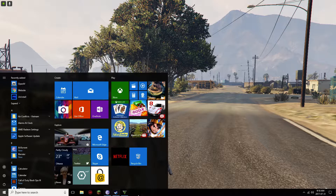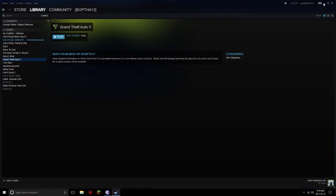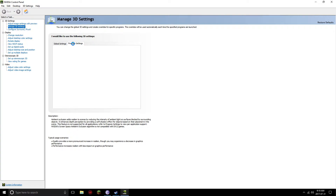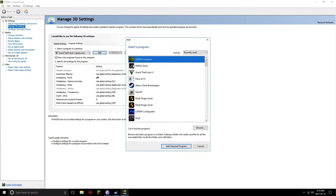All you guys have to do is go to your desktop, close down GTA, and open the NVIDIA Control Panel. You're going to want to go to Manage 3D Settings, then go to Program Settings and add GTA 5. Press Add and GTA 5 should show up right there. If it doesn't show up, just browse and find it from there.